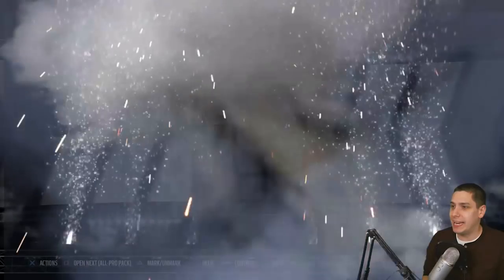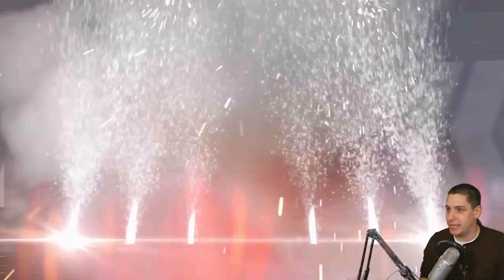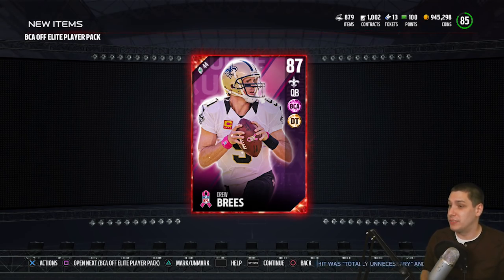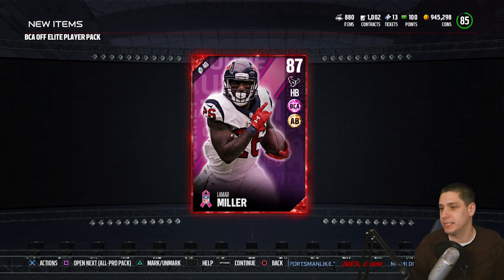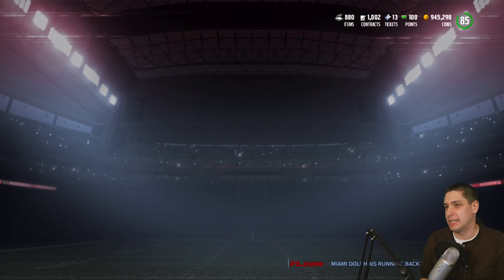Let's do the BCA packs and see if we can get anything decent out of these. Not anything there, but that's fine. The Elite players though - this is where we should get something decent. We get a Drew Brees. He's an 87 overall. I know he's not the best, but that's at least better than nothing. And we've still got one more. We get a Lamar Miller, who I think is probably one of the lower ones you can get. Lamar Miller is actually having a very good season so far. So we've got Drew Brees and Lamar Miller - we'll probably end up selling both of those.